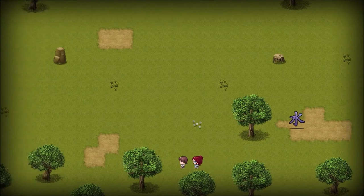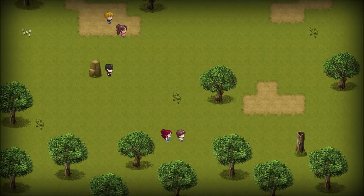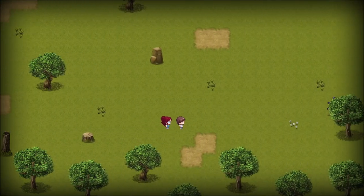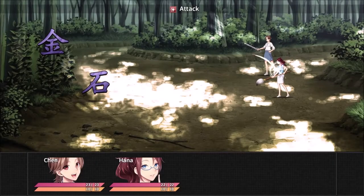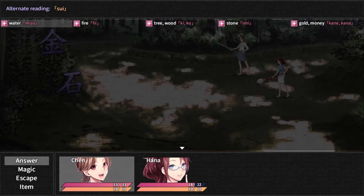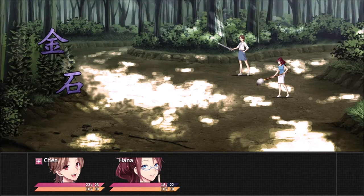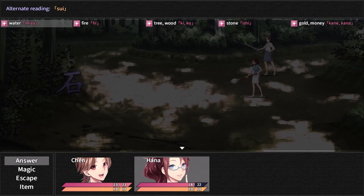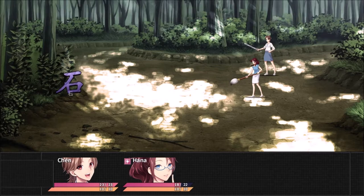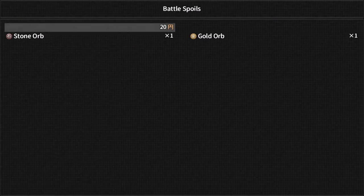Don't mind me, I'm just gonna run past you lot. That's everything. Golden money. Kana. And then that symbol there is stone, also known as Ishii. Shaku.